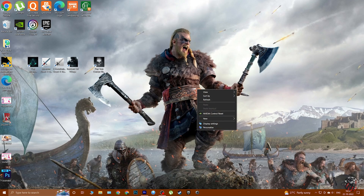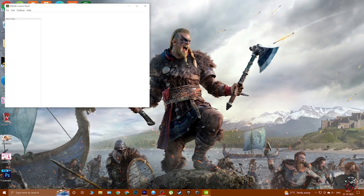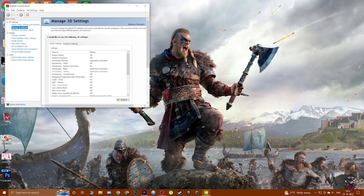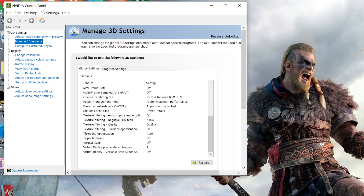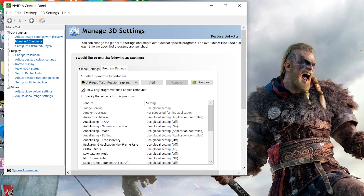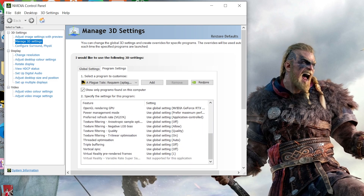Now coming to the settings outside the game — the Nvidia Control Panel. I'll open it here and show you. The first option is Manage 3D Settings, and in there I kept V-Sync off. That is the change I made in the Nvidia Control Panel settings.